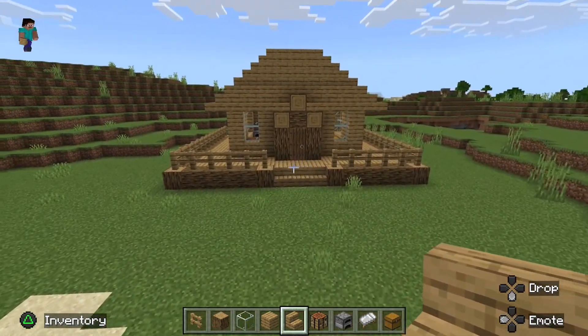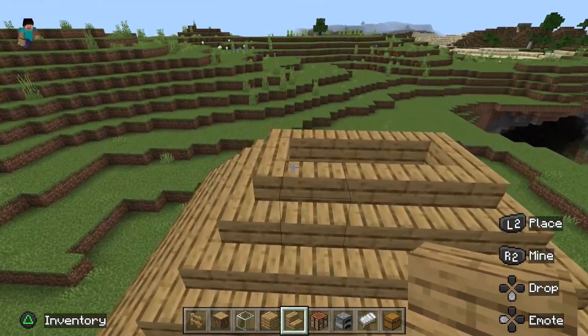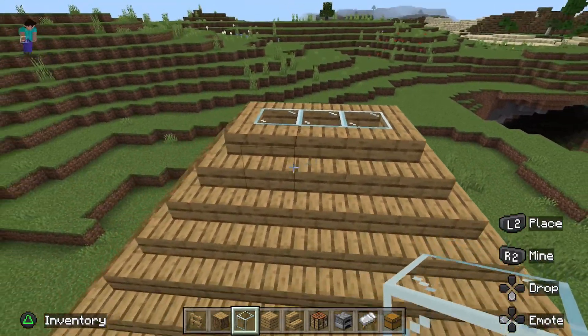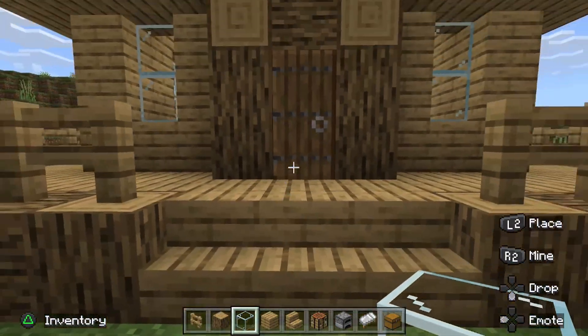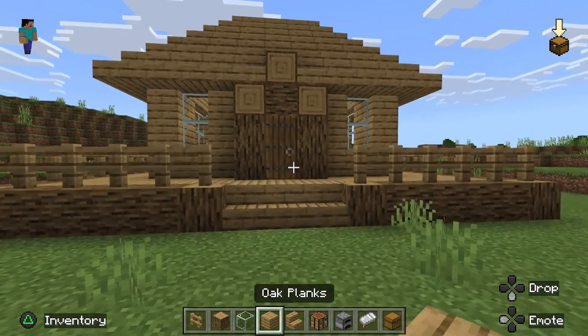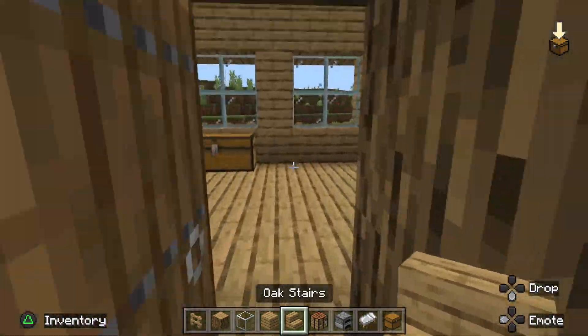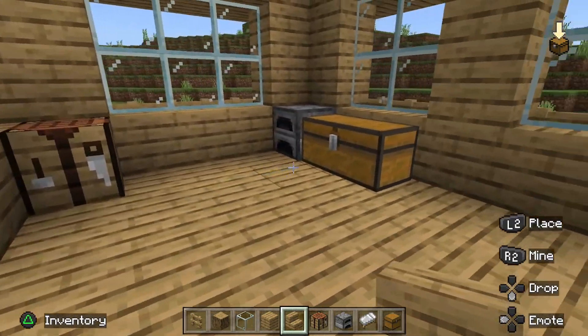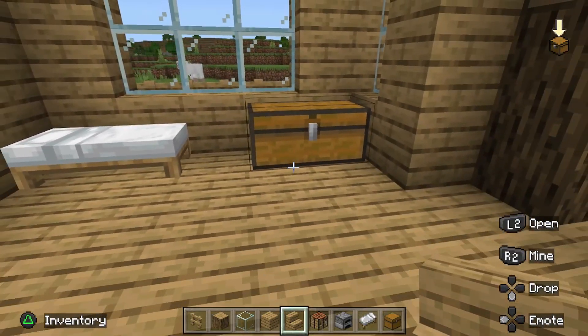Looking absolutely smart. All I recommend doing for the nice finishing touch is a bit of lighting coming in — just add that at the top and it should be pretty much done. Look at that, it looks very smart. It looks very compact and simple, and when you go in it looks very nice and spacious. You've got so much great potential to do with it.